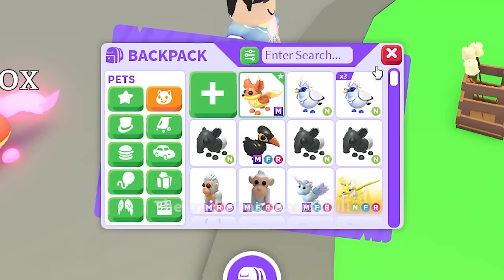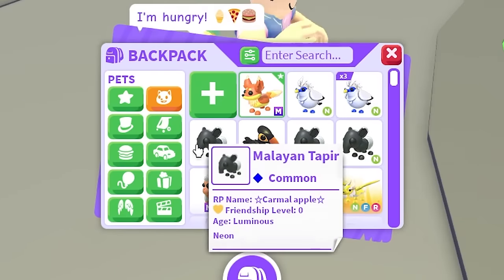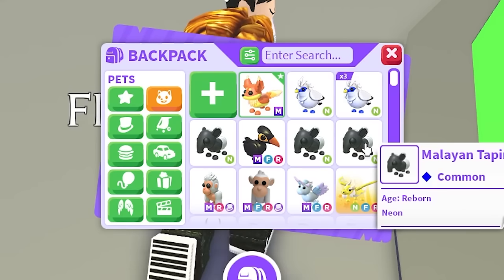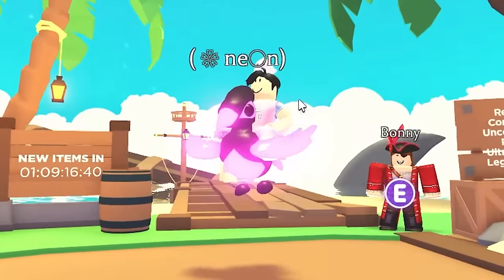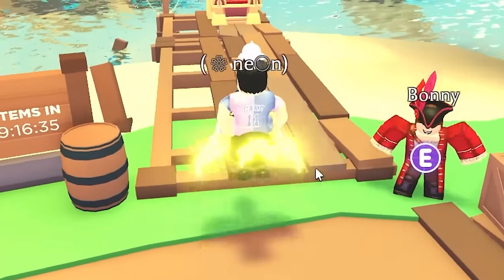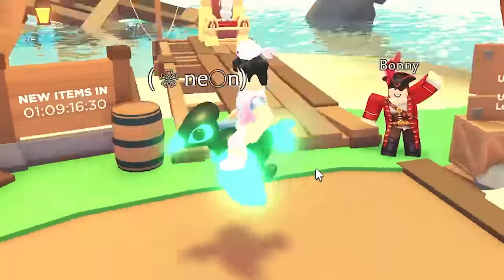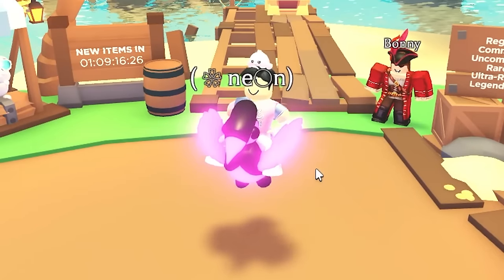We got the maleo bird, which is one of the common pets we needed, and we now have enough bali starlings to make a mega. We're missing one malayan tapir to make another neon and then the mega. For now we're gonna count that as completed. At the end of the video I'm gonna make them all mega neon - I'm just gonna count them for now and we're slowly gonna move all the way up to the missing pets.